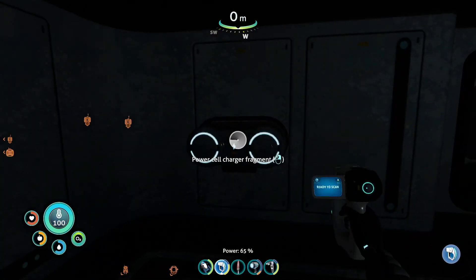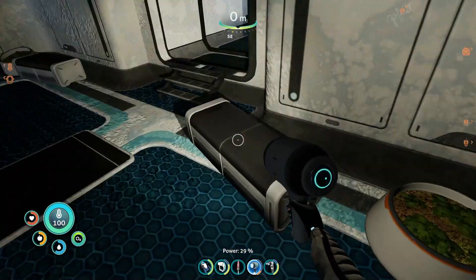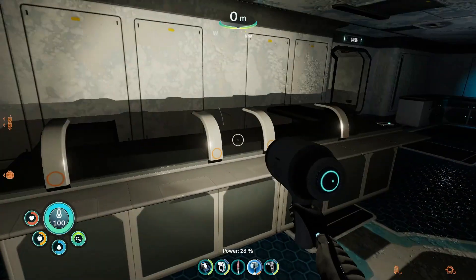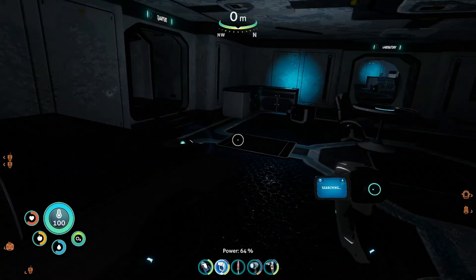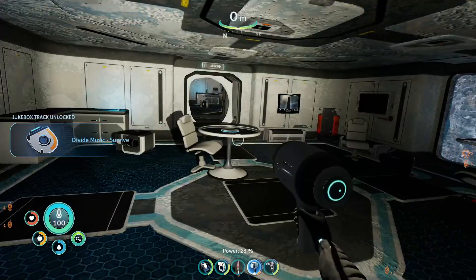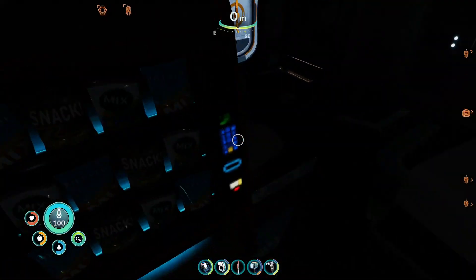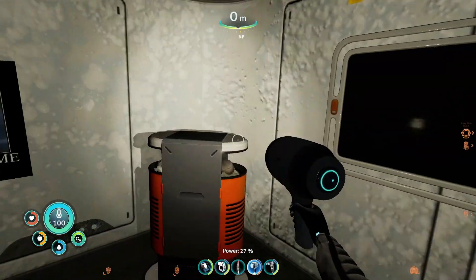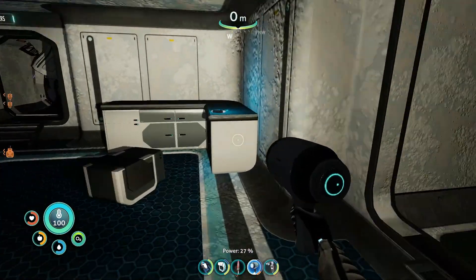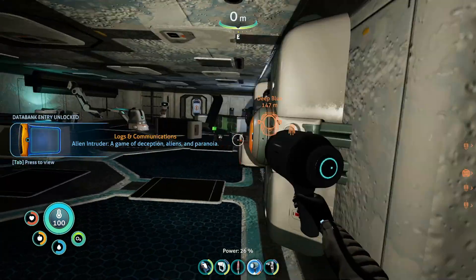Cool, we've got a power cell charger — I think I've already got that. Is there anything else to scan around here? We've got the water filtration. Can I scan these? This would be cool for my kitchen area. Oh, we got music — I actually haven't listened to a lot of the new songs I've picked up, so I should probably do that. Can I get some snacks? No, the snack machine doesn't work. We got another poster and another log over here. I'll pick these up and listen to them off camera.